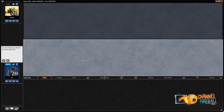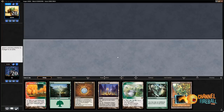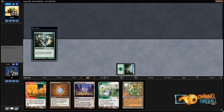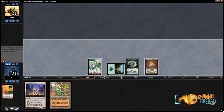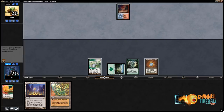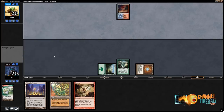Time for our final round here. I would like to play first. Yeah, I'm into this — we've got Forest, Exploration, Horizon Canopy, Mox Diamond. Actually maybe I should have discarded Forest and kept Grove. But we get to turn one cycle Canopy away — we're looking for Gamble or Life from the Loam. Oh, there's a Gamble!